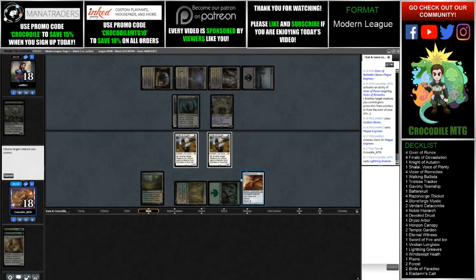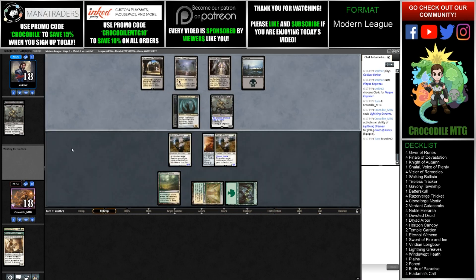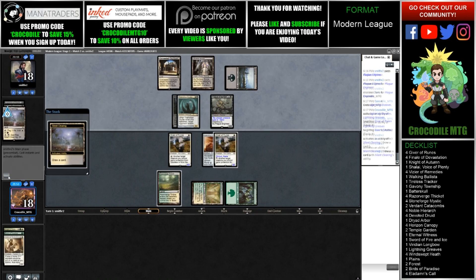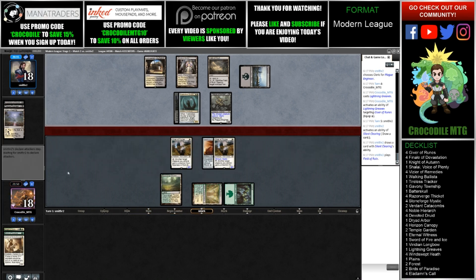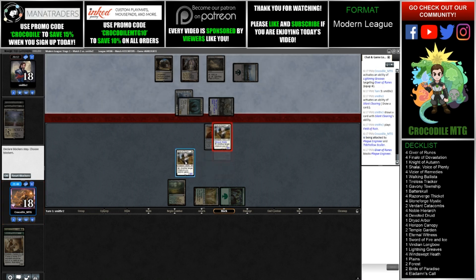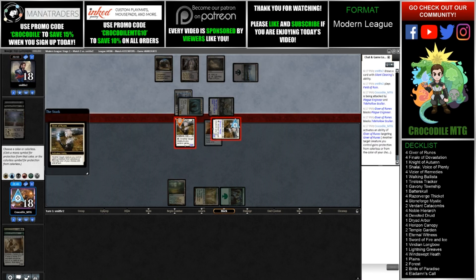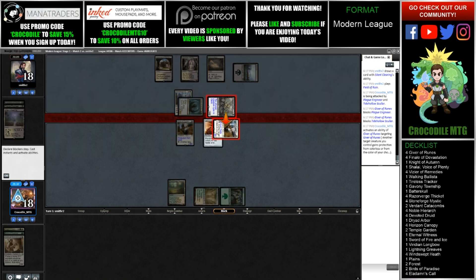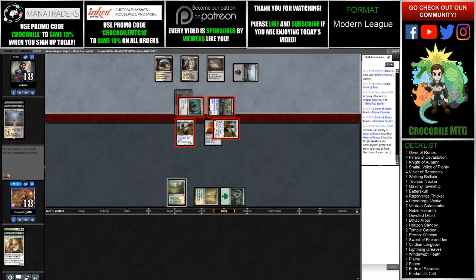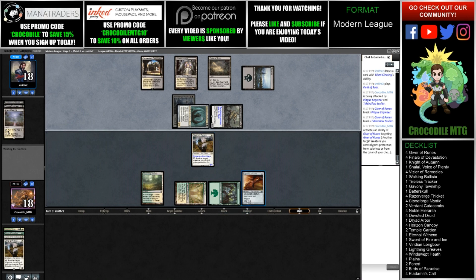I'm going to play the Lightning Greaves and put it on this Giver of Ruins, and pass the turn. Hopefully our opponent doesn't draw anything good against us — another Plague Engineer would be really bad. Our opponent draws a card with Silent Clearing. We're going to go ahead and block both and get the other protection from Black. Oh no — you can't give the other one Pro Black if it has Shroud. I messed up.